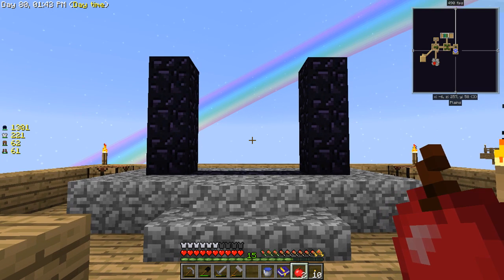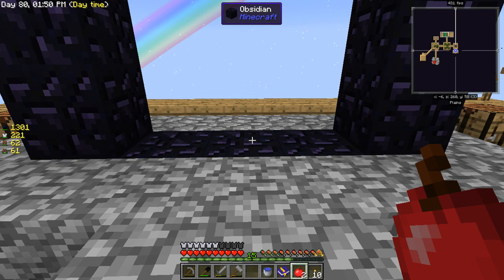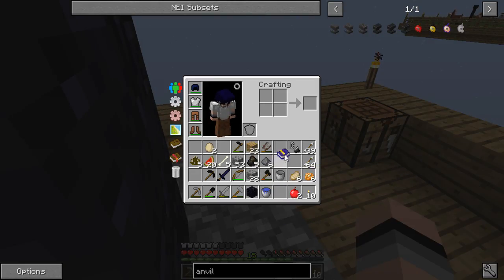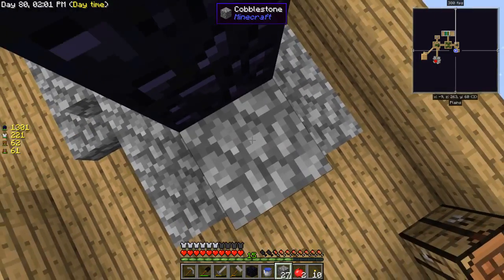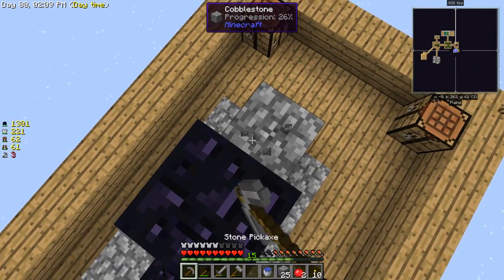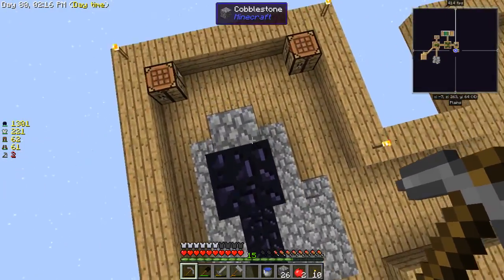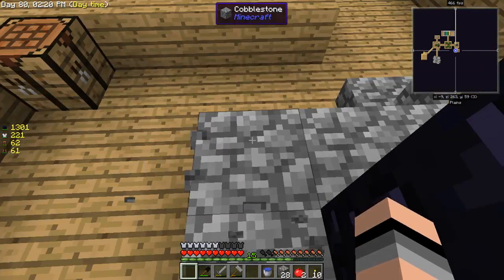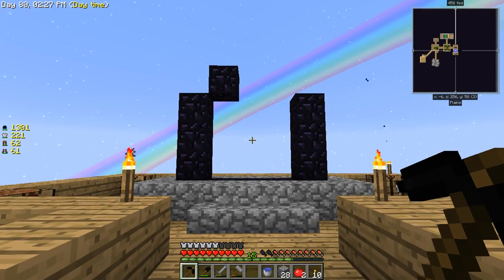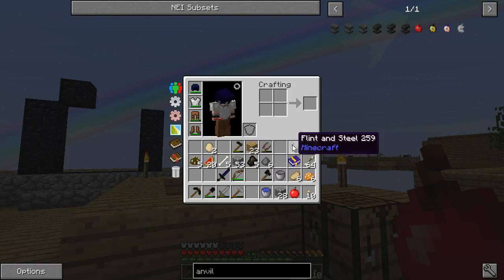I think I did screw this up - I created this portal way too big. Oh well, it should be fine because I think they did have an update where you can create huge portals into the nether. I think eventually I'm going to fill it up to its maximum. So what I'm going to do is wait it out and see how long this is going to take, or if I can get these last two blocks in. Then I'm going to use the flint and steel on it and take a brief entrance to the nether.